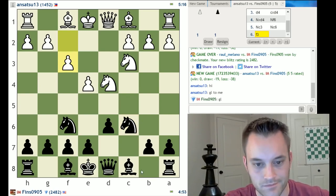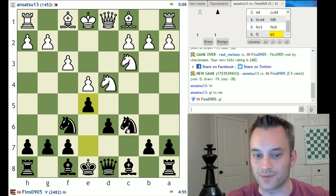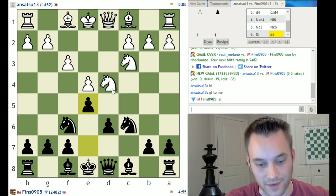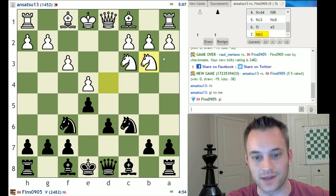White plays f3. I can play in a number of ways against that — let's play e5. Let's put him to the test and see if he wants to make that trade or if he knows that generally you shouldn't do that trade in the Sicilian. I think he knows that the trade is not positive for white and that black will get enhanced center control. So I expect Ansatsu — there he goes, he moved the knight away. Well done, sir.